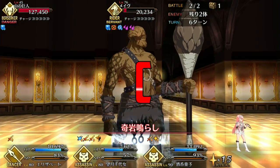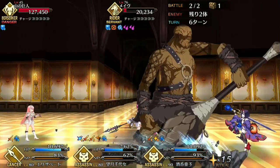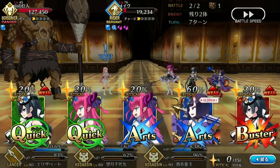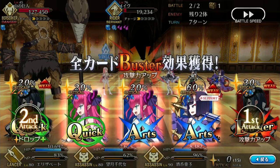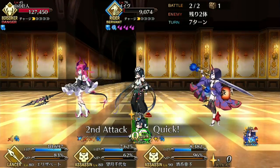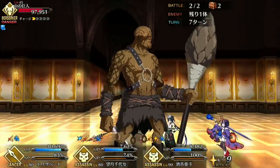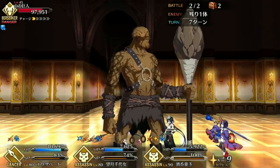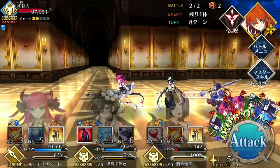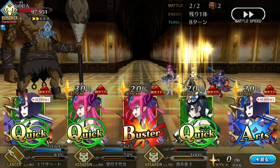I hate that Assassin Paraiso is a 4-star servant because she'd honestly make for an above average 3-star. The problem is that compared to all the other 4-star assassins and the top-tier 3-star assassins, she doesn't really do anything to distinguish herself and her damage is just too poor. She is usable for sure, but as of now she feels more like a stopgap servant you'd add to the third slot of your Arts team until you get someone better. Those are my thoughts on Assassin Paraiso — she is pretty fun to use though, and her animations are awesome. I mean, who doesn't love shooting fire snakes at people?